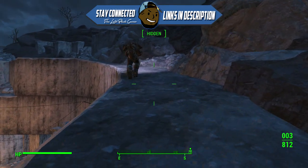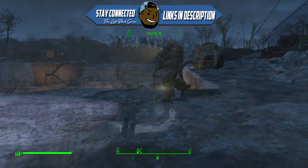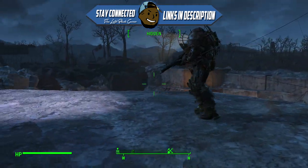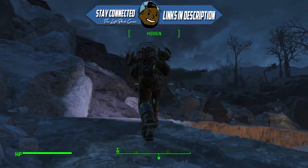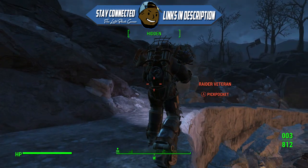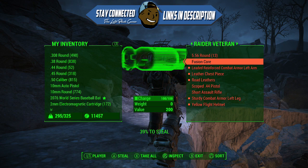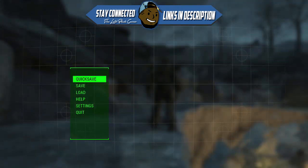What you guys are going to do is find anyone with a power suit — it can be a Brotherhood of Steel member or a raider. If your sneaking skill is not high enough, just pop a Stealth Boy. Once you're in a good enough position, you just want to take his fusion core. I'll save right now just in case you mess up and he sees you — you can just quick load and start again.